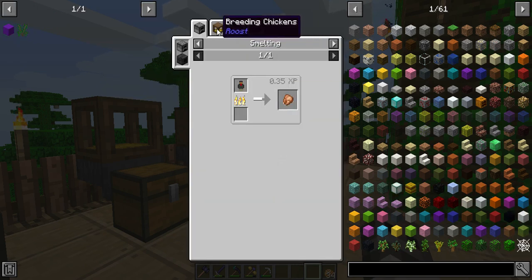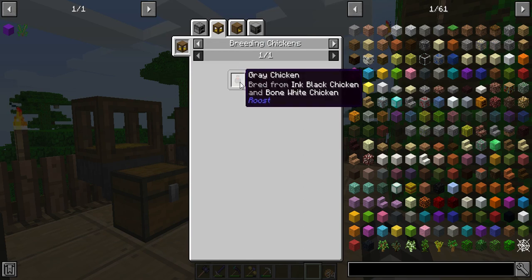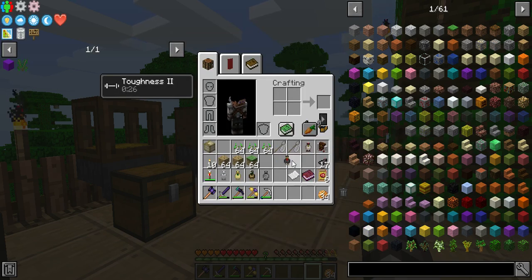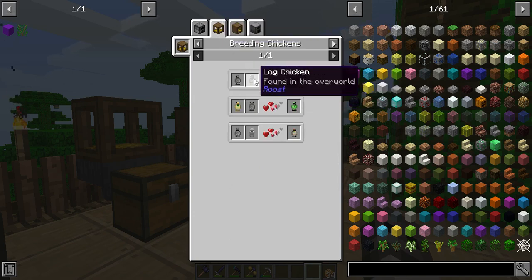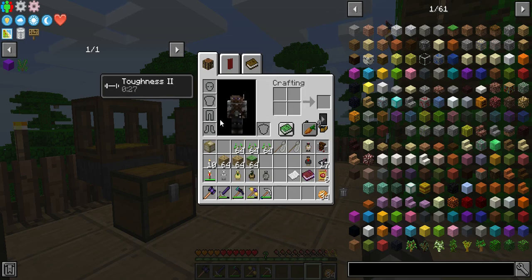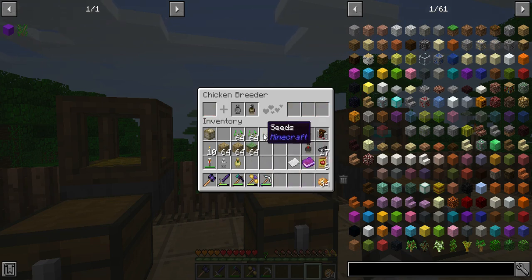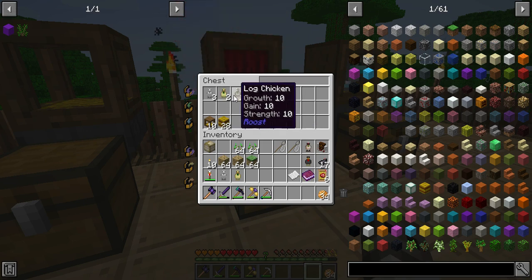That's coal. We need redstone — can't really do much with the iron chicken at the moment. Black and bone gives gray; gray is used to get light gray dye. Can't really use the black chicken for much right now. Flint chicken and log chicken gives you coal chicken. I don't need the gunpowder chicken or the iron chicken right now, but I do need the coal chicken.